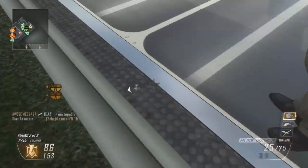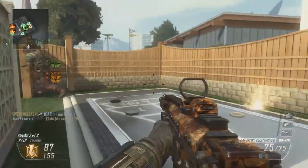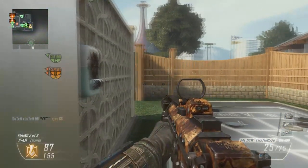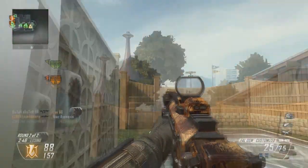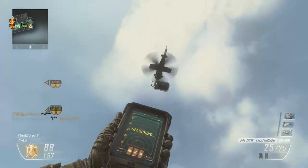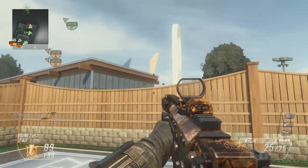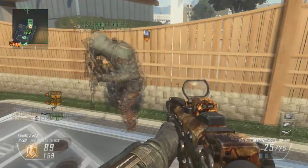Wouldn't be the Top 5 Plays without a bonus clip. This guy is going to be calling in a care package by the shuffleboard, and he's standing awkwardly in front of a mannequin trying to hack his own thing. That's not how it works. Oh, that sucked.